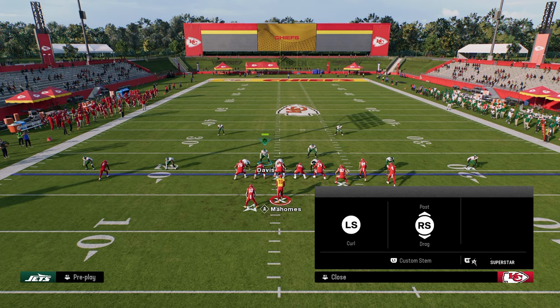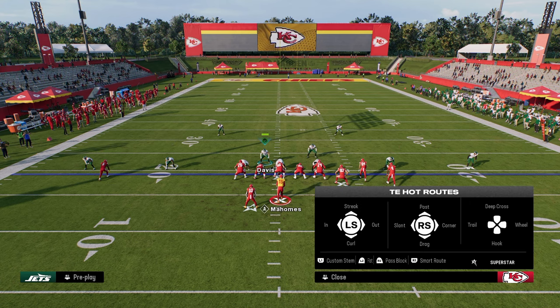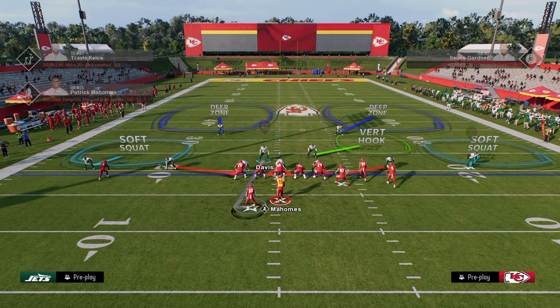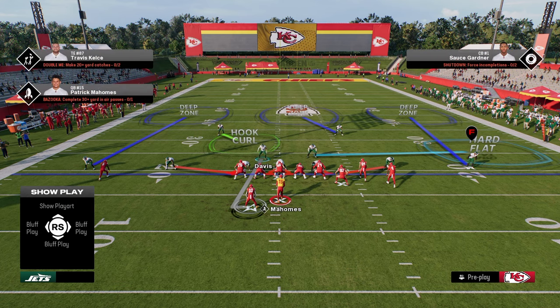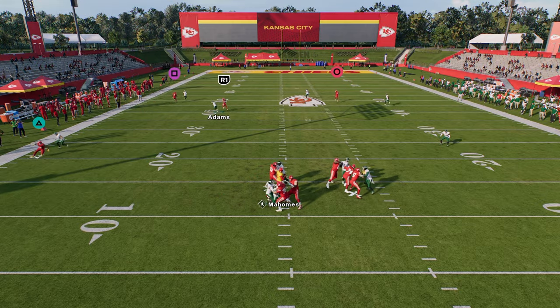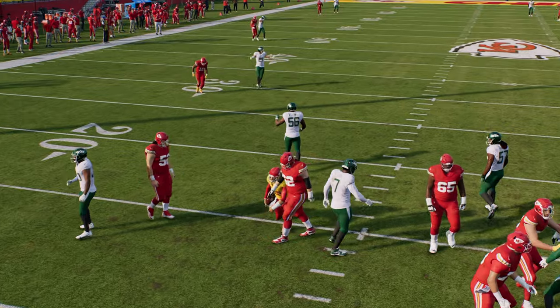Let's say they run a crossing route to the left side with a high-low read. This is why I love manning the running back as one of my core adjustments. If we read that they're running a streak or a crosser-flat combo, I bail back and user this guy to take the crosser away.